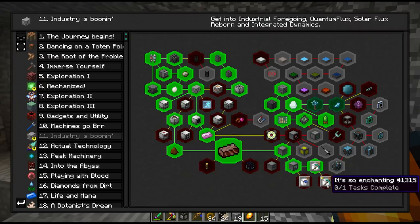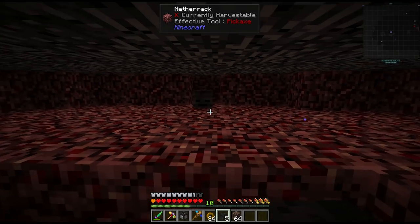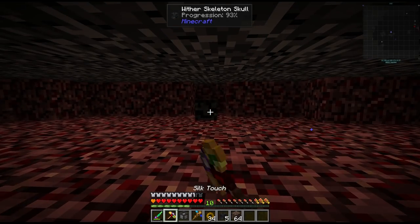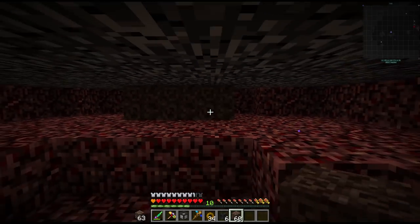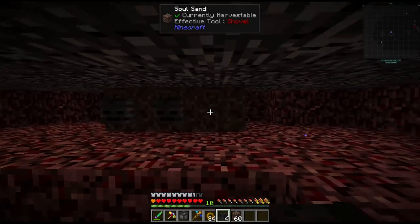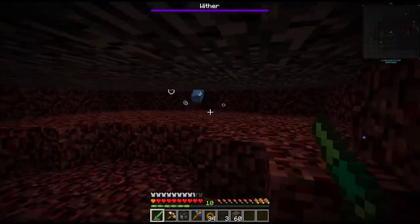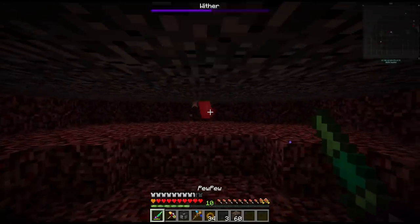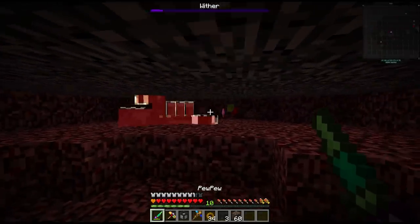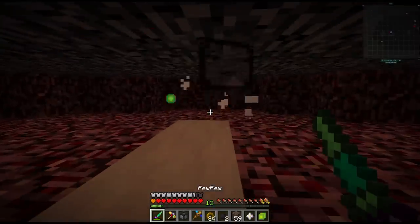Before letting this run more, let's think about silk touch versus fortune quarry. Going for silk touch - the reason is if we want fortune we can always just place blocks down and mine them ourselves with fortune. But processing ore in the SAG mill with grinding balls actually gives much better yield, so I want the option to process ores for more efficiency from each ore. We'll need nether stars though, which is super easy now with the laser gun - and just like that we have two nether stars.